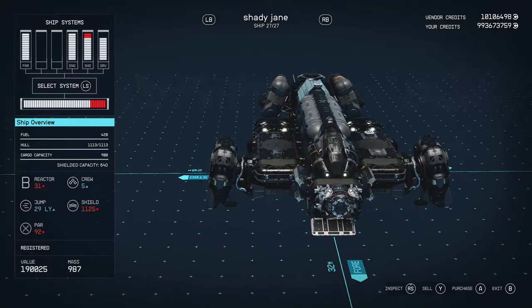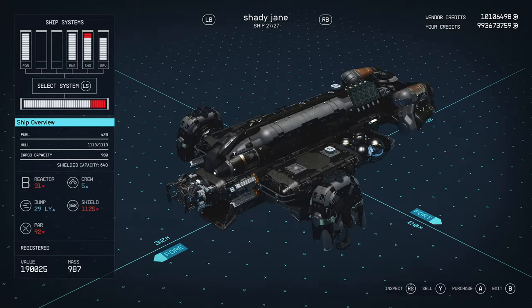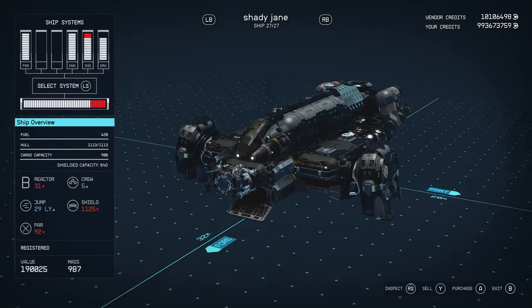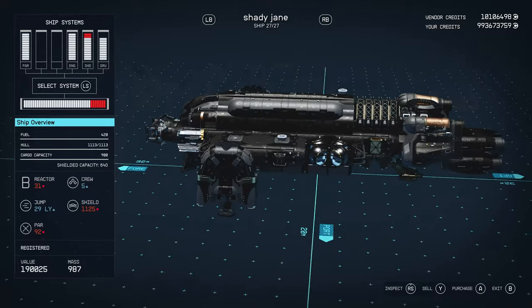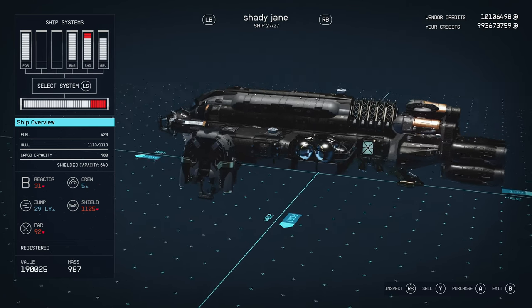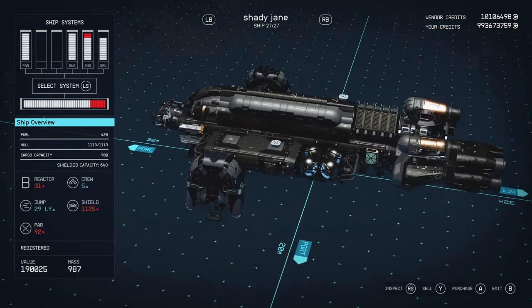Stat-wise, it's got a fuel of 420, consisting of the two fuel tanks on either side. It's got a hull of 1113 — just over 1100 hull, which isn't too bad. Cargo capacity of 980, 640 of which is being shielded. This is meant to be a smuggling vessel, as Michael has told me. So it's a B-class reactor with 31 power. It's got a crew of 5, a jump range of 29 light years, a 1125 shield, and a single particle weapons — 92 power particle weapons. Cost around 250k to build this ship, which isn't too bad.